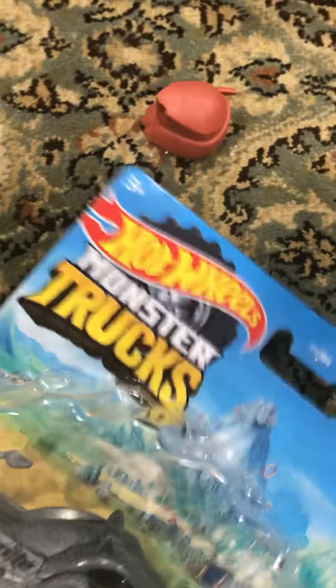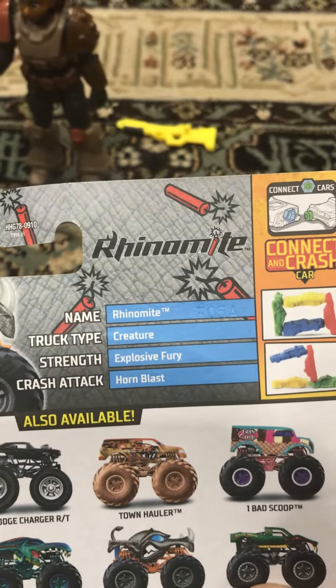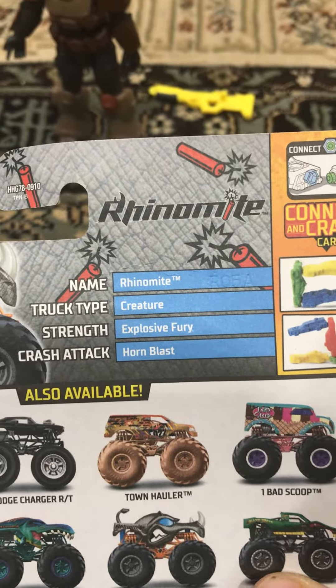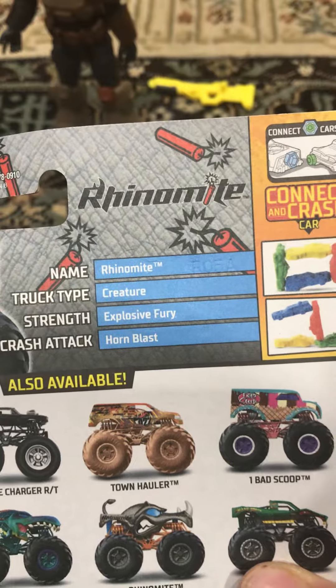3 out of 5, Beasts Bastard. 3 plus features from Mattel — here's the back. Kinect and Crash cards, named Rhinomite, truck type creature, straight explosive, furry, crash attack, or blast.